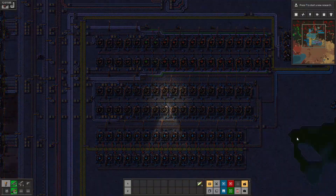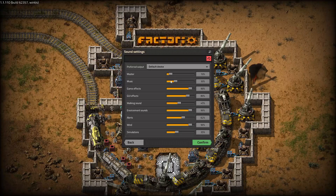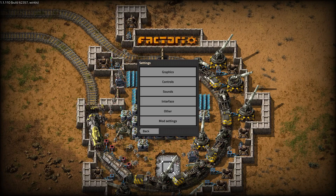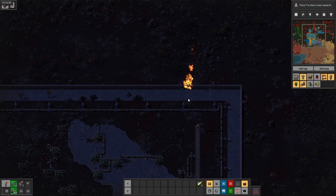After setting up Blue Science, I can just sit back and watch it fill up, right after I remember to finally turn off the game music. Now, during that quick time lapse, you may have noticed these red flashing notices at the bottom of my screen.